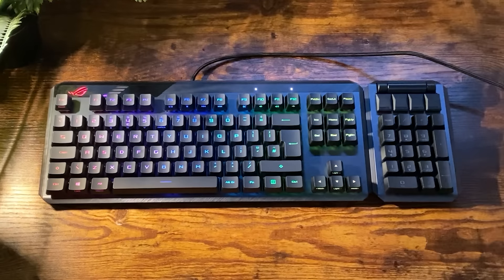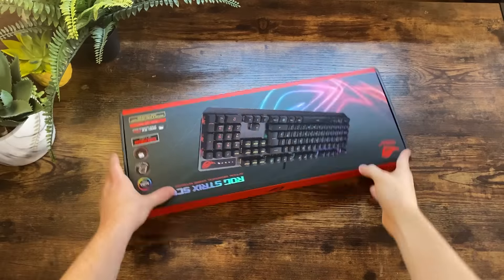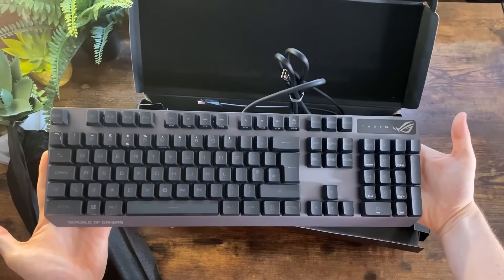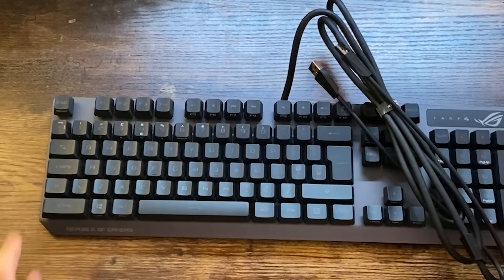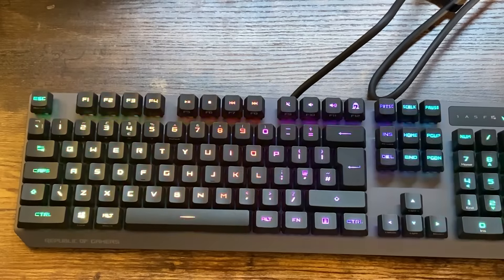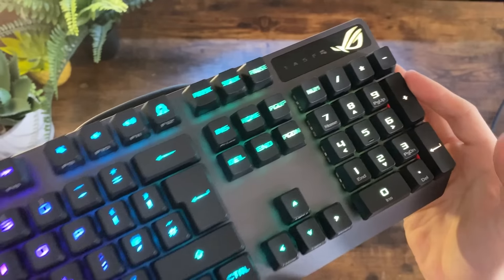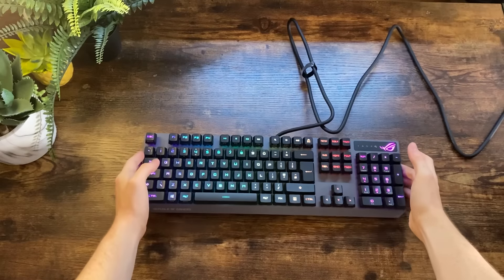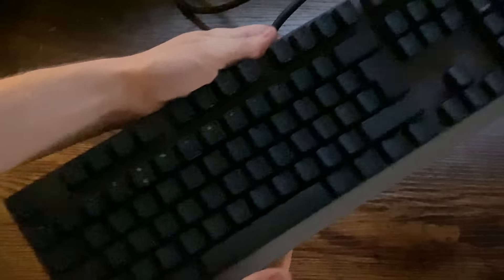It uses blue switches, which are known for being quite loud. Next up, we have the wired ROG Strix Scope RX keyboard for around $150, which has RX Red Mechanical Switches, one millisecond response time, and is also apparently very water and dust resistant. I don't want to test that, though. This keyboard looks so good, it's insane.